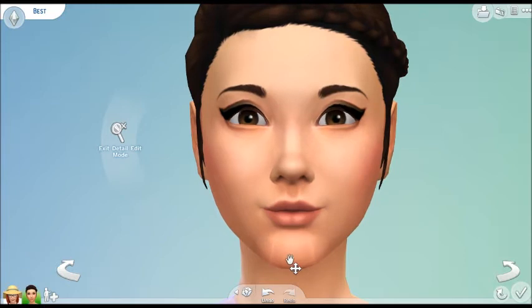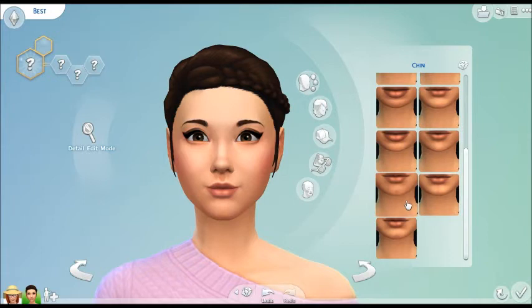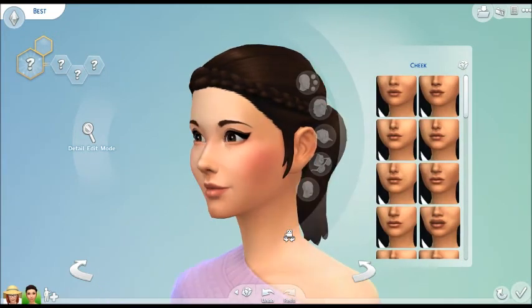Let's look at the chins. For the first time, I think, we can choose our little chin dimples. I have a chin dimple, so this is important to me - don't judge. Chin dimple! We're gonna give her a really subtle one, just because we can. Pull her chin down a little bit. Love the plumpy cheeks - super cute.